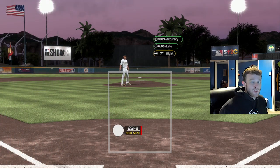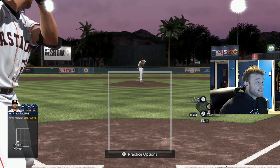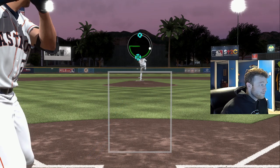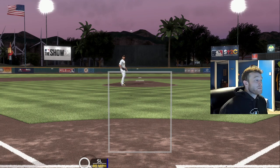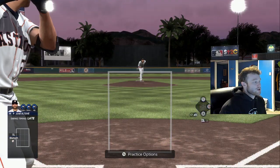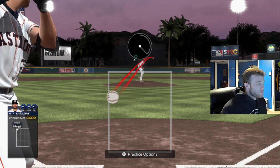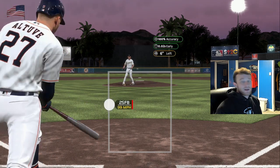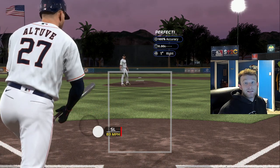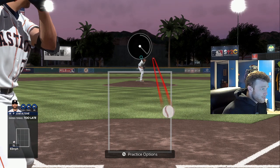You throw the high-and-in four-seam and you break off a slider and break their bat in half, or they strike out. A different variation of that tunnel is sneaking in the two-seam or four-seam down there — they're either swinging at it or taking it because they're scared it's going to be the slider off the plate. You can see how those two pitches look extremely similar. That's what we're trying to accomplish with pitch tunneling — that's how you get more strikeouts online.